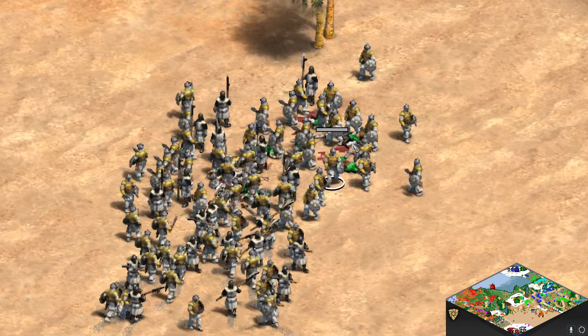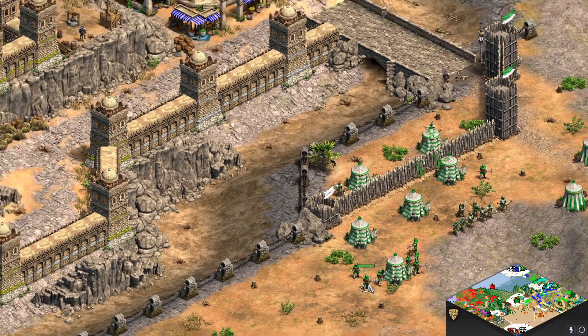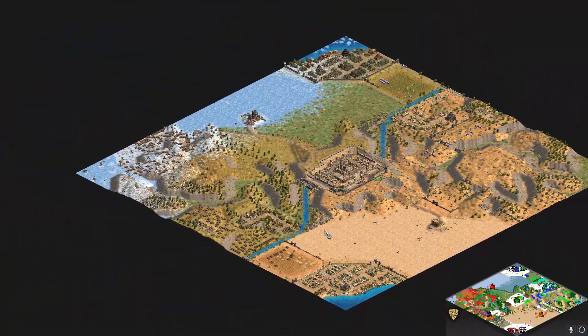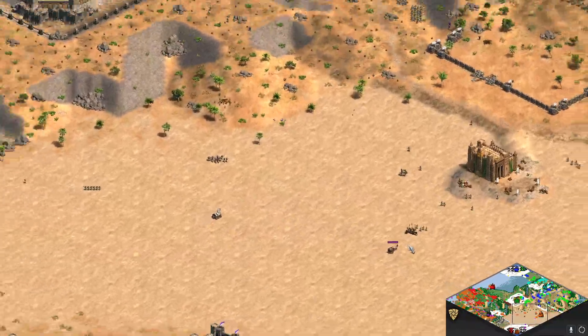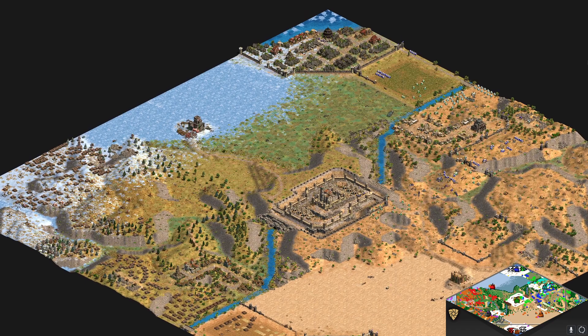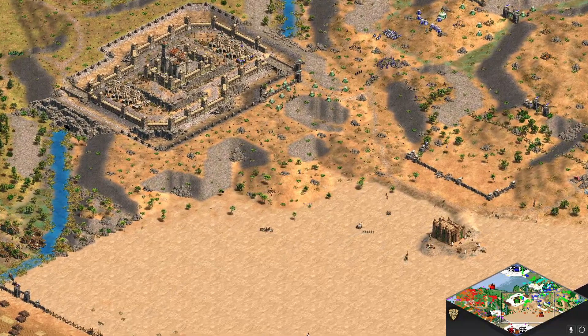Those book-looking guys come from the markets — you can also train cheap weak units from the markets, good for emergency situations. Let's take stock: the West team has 4 victory point monuments, all of which give food through supply carts. The East team has only 3 monuments — so it's 8 victory points every 15 seconds versus 7 for the East team.